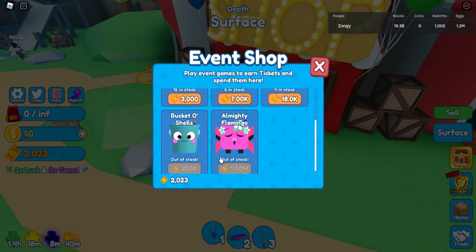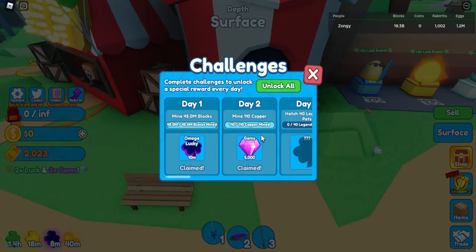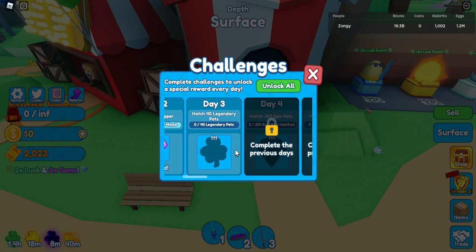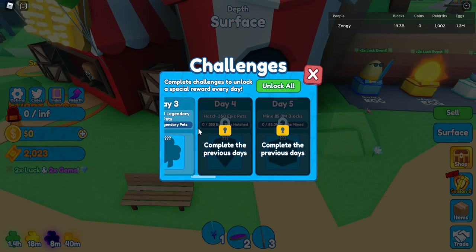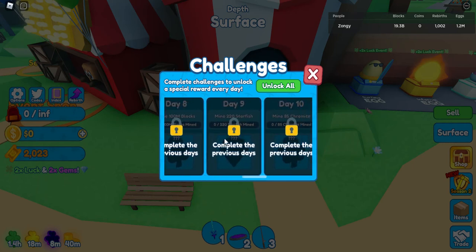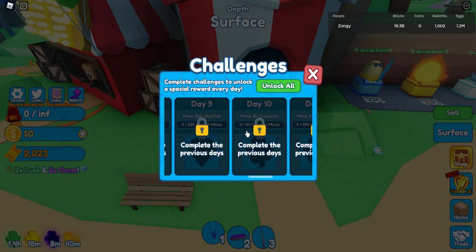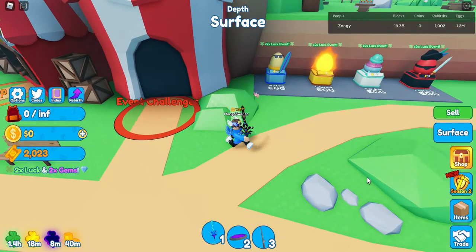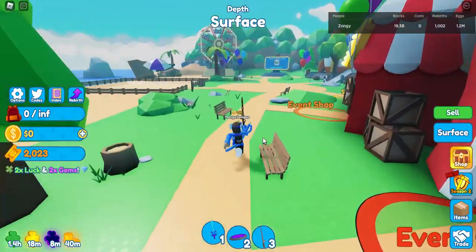There's also the event shop — you can buy the boost, of course. And there's the event challenges, you can get gems here as well: mining 110 copper gets you 5,000 gems, hatch 40 legendaries gets you a luck boost, hatch 350 epic pets gets you gems, mine 220 starfish gets you even more gems. You just keep getting gems on gems on gems.